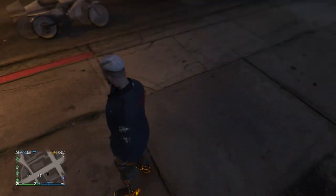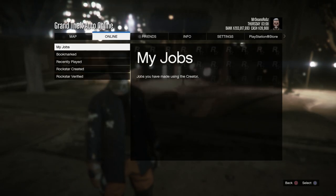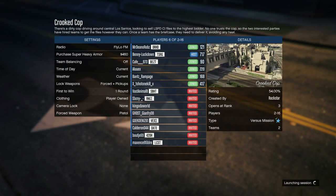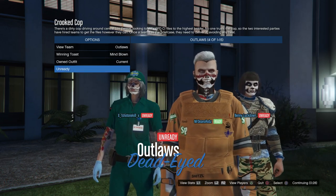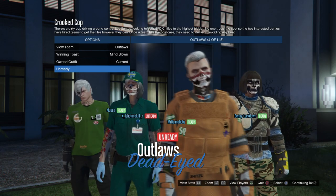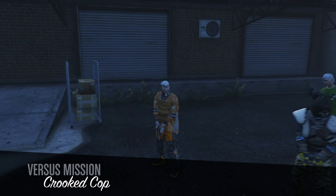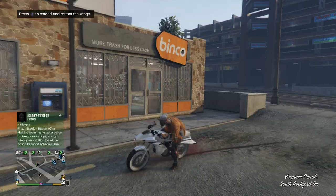This is what your final outcome should look like once you've done the glitch. From here, host up a Crooked Cop mission — sorry, not Titan of a Job — and set it to Player Owned Clothing. Once you're in the mission, set it to Player Owned, go once to the left and once to the right and it should all merge over as one. Ready up, go into the mission, put a rebreather or earpiece on, and quit the mission through your phone. Back out of the mission and the outfit is then completely yours.